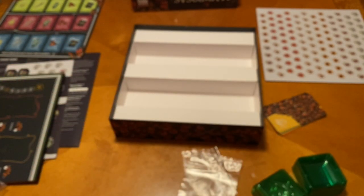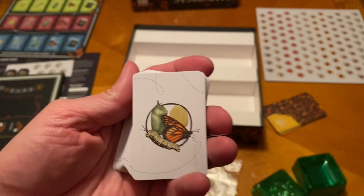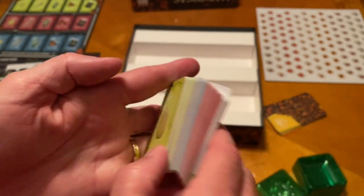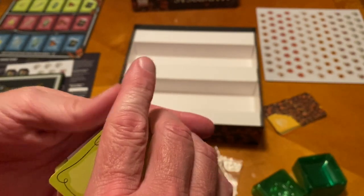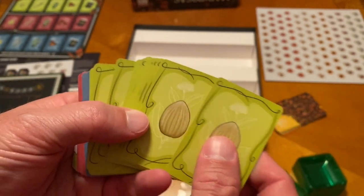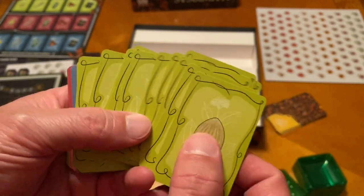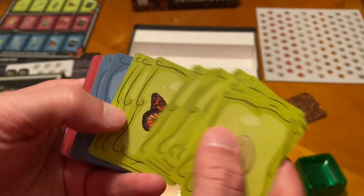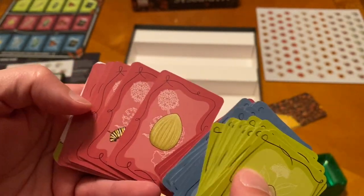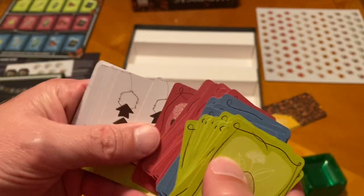Then we've got these white back cards. You see the butterfly, you see the little caterpillar. These are basically for that sideboard — you can see these are the different symbols on that sideboard. So these are all the greens, there's the blues, and the magentas.